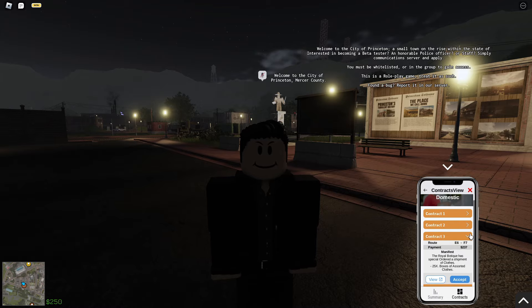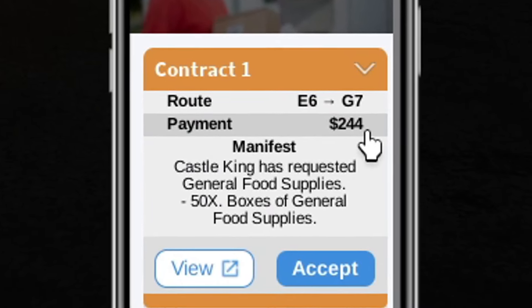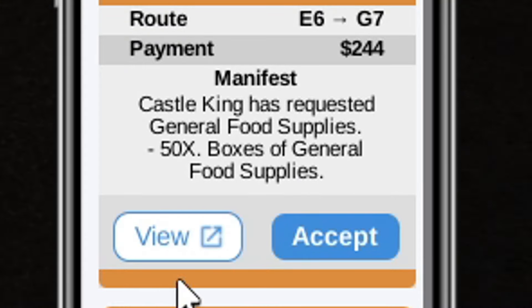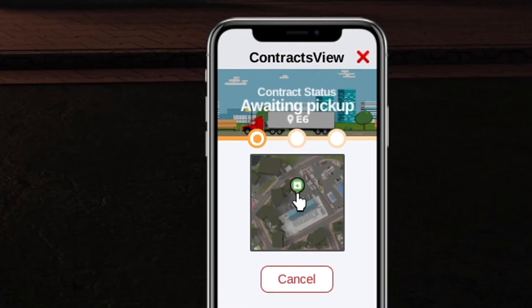Each contract pays differently. The highest paying one is Contract 1, Route E6 to G7, paying 244 dollars. Castle King is requesting general food supplies — 50 boxes of general food supplies. Press accept and we now see a sort of location on the map.